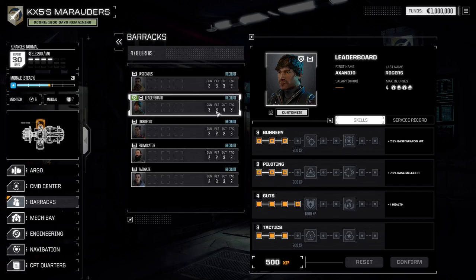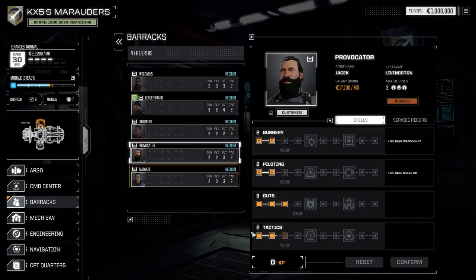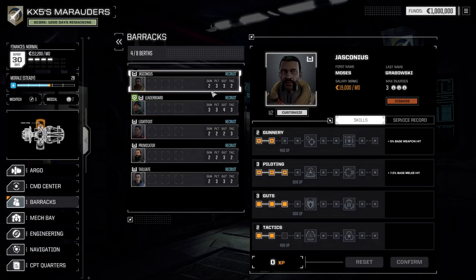I'm now at stats 3-3-4 Guts, because training got me some more guts. The other crew members are at zero experience — we're going to have to get them some experience points. I'm the best one out of all of them right now; I've got to build these guys up.